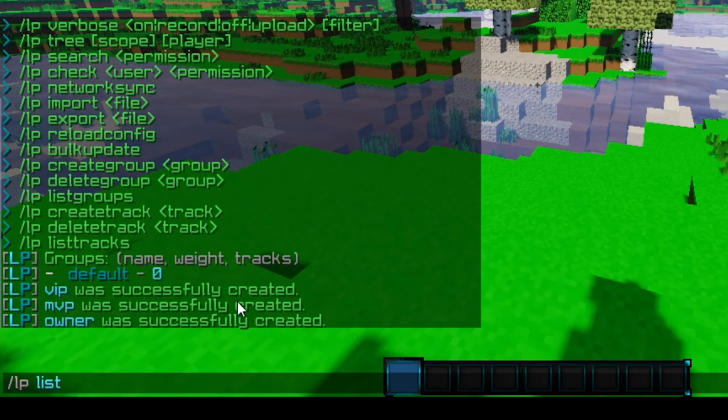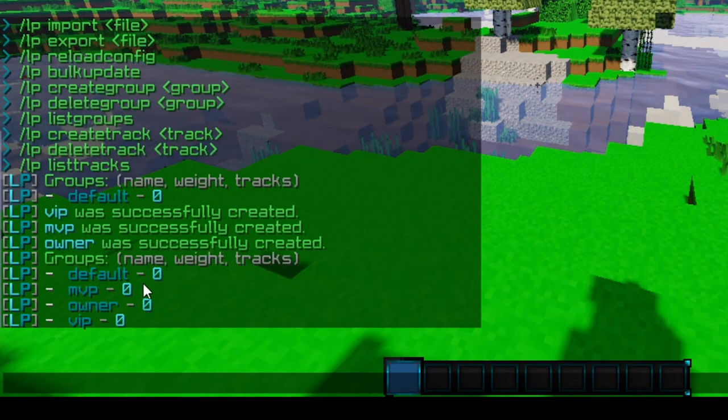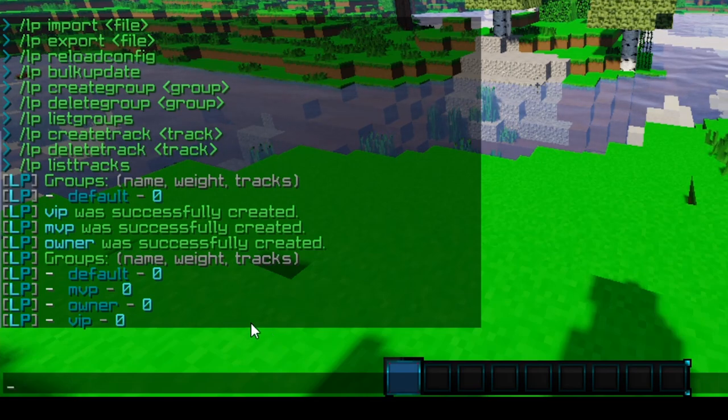Now if you do LP list groups, this will go ahead and list all the groups. There we go — we have all our groups set up. So now when a player first joins the server, they'll be in the default group. Let's go ahead and change their prefix or their display to have a member tag.